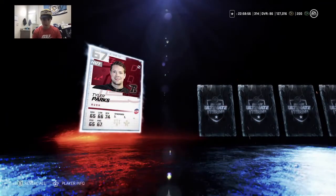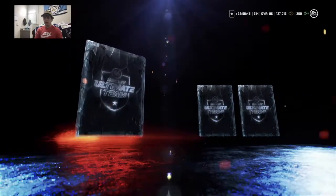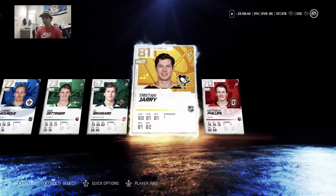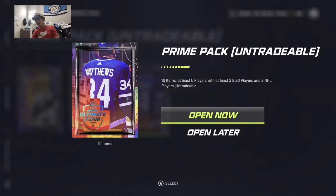The first card we're going to get is Tyler Parks — day six or seven, I don't think he's going to be used. We haven't placed in silver yet, at least not in a while, so I don't know what to expect from these first couple packs. But Tristan Jari — nice to see ya, Penguins goalie.